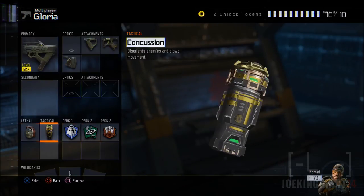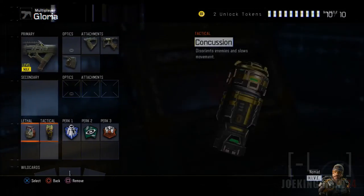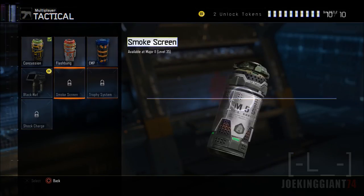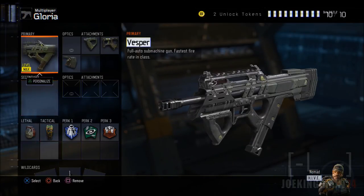For equipment, I've got a Frag and a Concussion, but you can use whatever you want — Semtex, trap mine, thermite, combat axe, or C4. On the tactical slot there's a bunch of options; I usually go with the Concussion. Use whatever fits your playstyle.